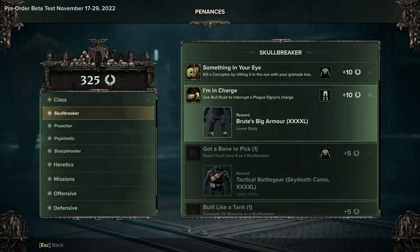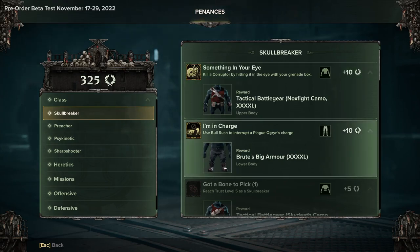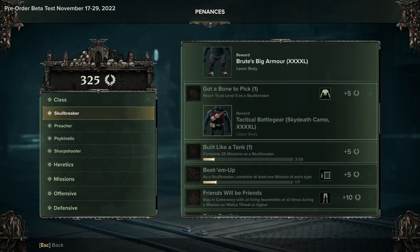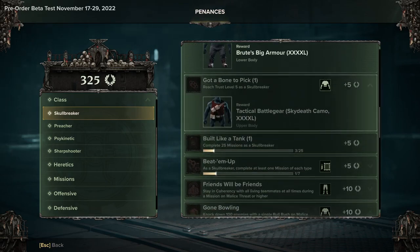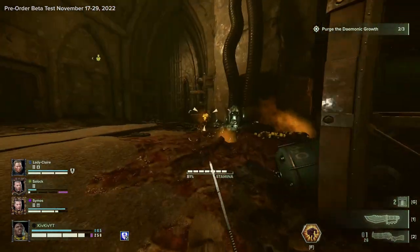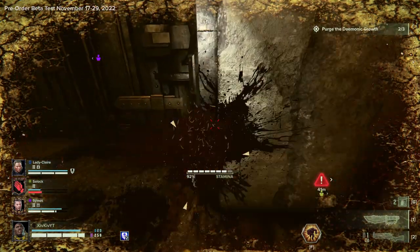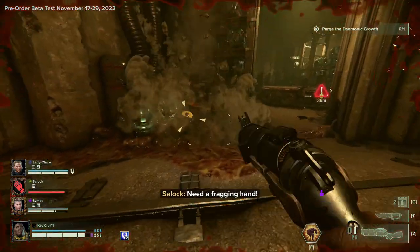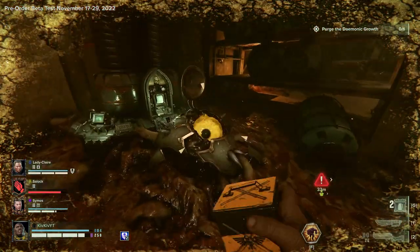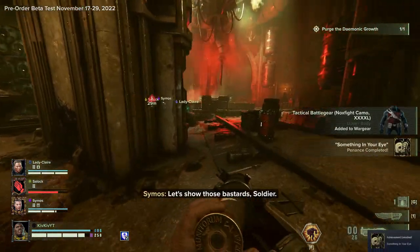One of these, for example, is basically just countering a plague Ogryn's charge with your own — pretty easy to do, especially with how some bosses come up in a lot of the missions. Another one is the corruption mission where you take out a couple of tentacles of the chaos corruption and then it spurts out a little eye thing, and if you destroy that with a grenade box then you're sorted.